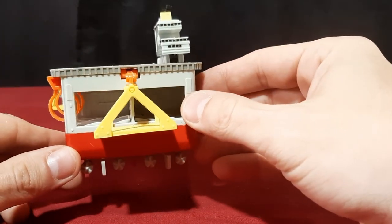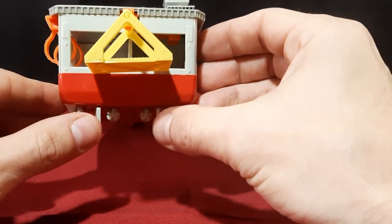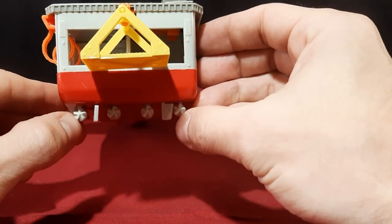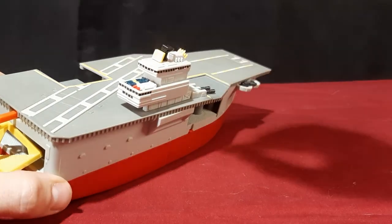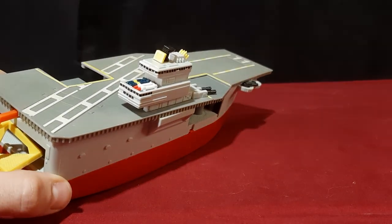There is a little bit of storage in the back there for vehicles. It's got little flapping rudders and propellers. There are some extra munitions up there — some missiles and some torpedoes.